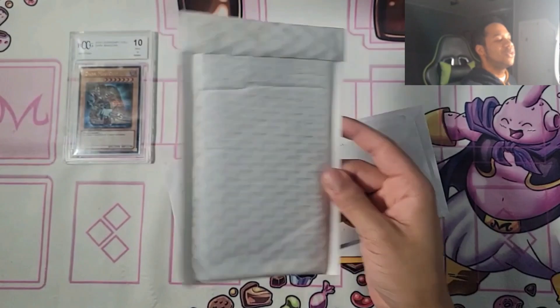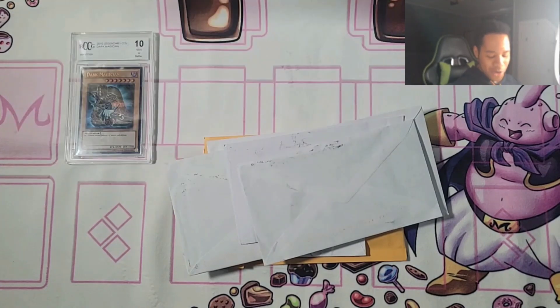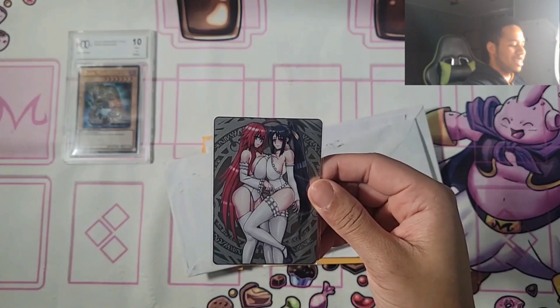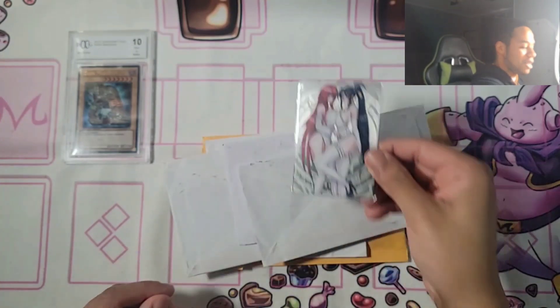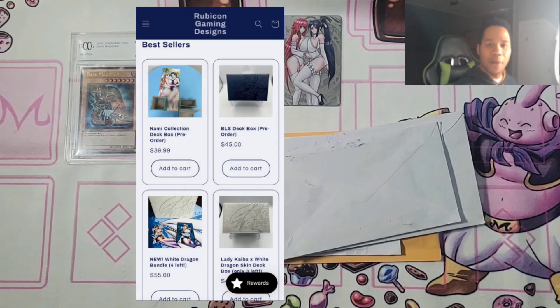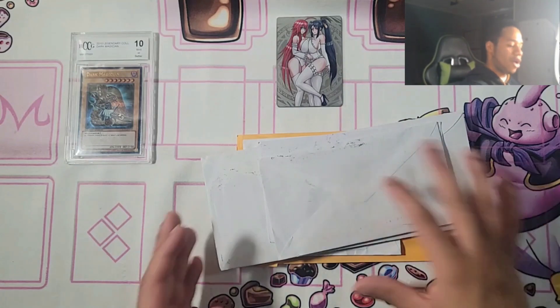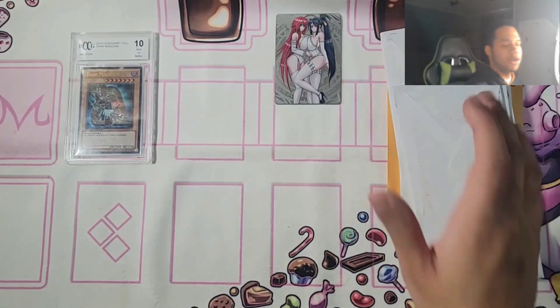This next piece of mail is from Comic Con Gaming. I have to open this up very carefully — I don't want to get demonetized on YouTube, and I'm not even monetized yet. We got a new field center — it's the High School DXD one. You've got Akeno, you've got Rias, and that's all you guys are going to see. Rupert Kahn Gaming makes amazing products — not just field centers but deck boxes, stickers, accessories, clothes, and jerseys. Highly recommended. I hope I'll be able to work with them in the future.